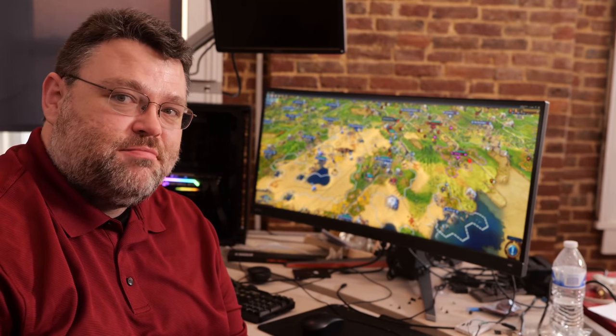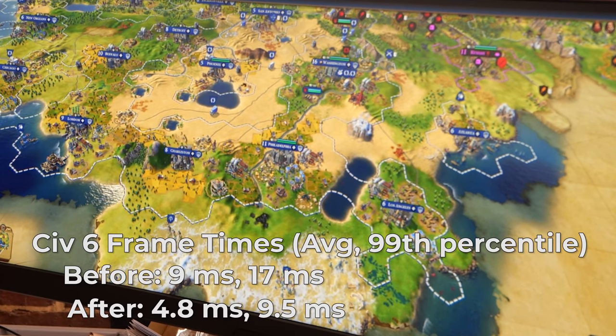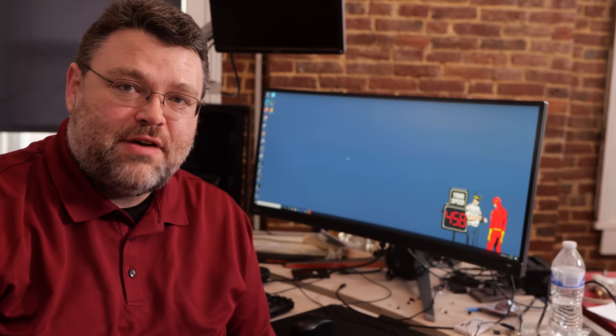Civilization VI AI turn time is 7.33 seconds — a pretty big improvement. Graphics benchmark average frame time is 4.8 milliseconds, with 99th percentile at 9.5 milliseconds. That's a pretty substantial improvement as well.